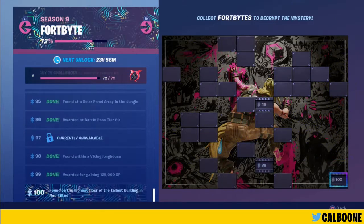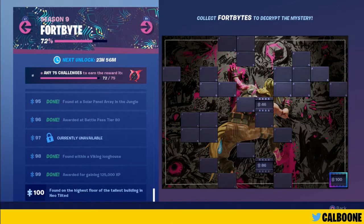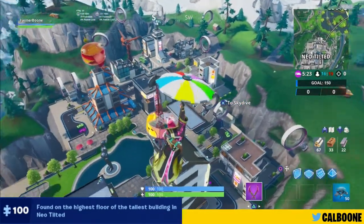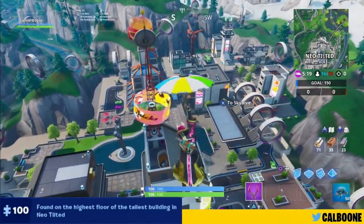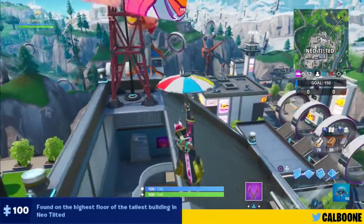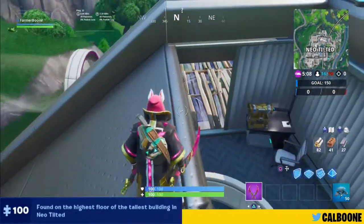Hey guys, it is June 27th and that means it is the beginning of week eight. Today's Fortbyte is number 100, found on the highest floor of the tallest building in Neo-Tilted. You're going to go to the north part of Neo-Tilted, just a little north of the burger building, and there's going to be another building there with an antenna at the top and a little ad for Peely. It's going to be on the very top floor of that building.